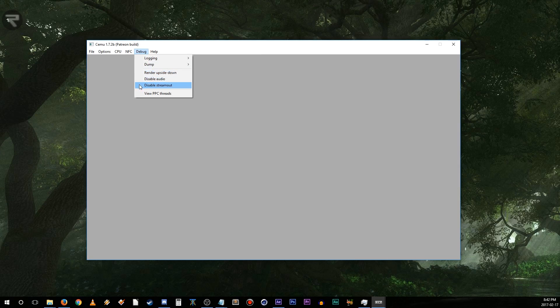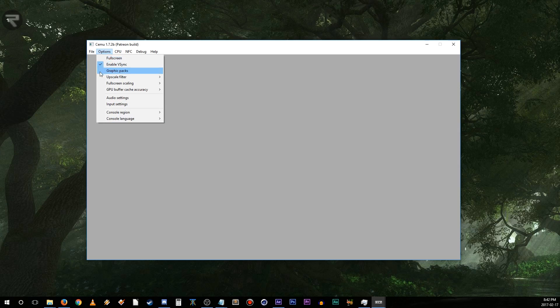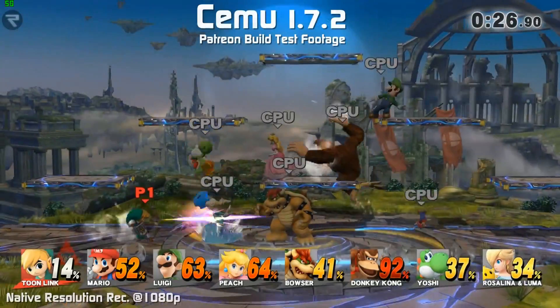It's good to know that 1.7.2 brings a slightly revamped menu, as some functions which were previously considered experimental have had some time to fully mature and can now be found under the Options menu. There's also a new option for full screen scaling, allowing the user to keep the default aspect ratio or to stretch it to your monitor's dimensions. Some good to know information, but not incredibly exciting.